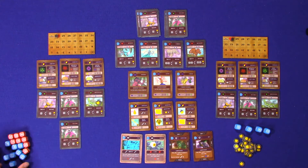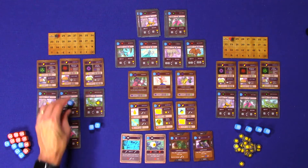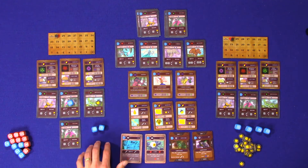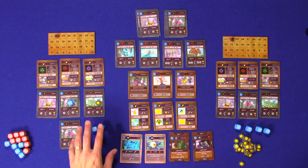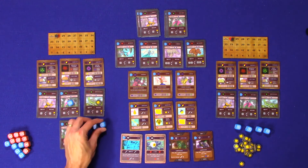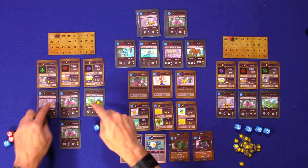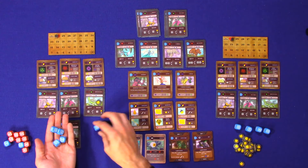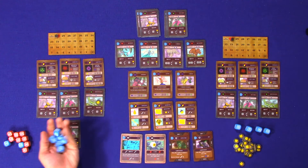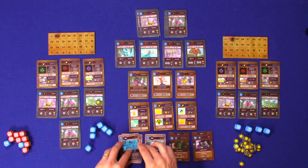You're always able to keep some dice until your next turn. You can save one or two level one dice and up to two level two dice for your next turn. If you saved them, you would add those to your next roll — but you'd have to use them that turn. You wouldn't be able to hold them for three, four, five turns down the road.